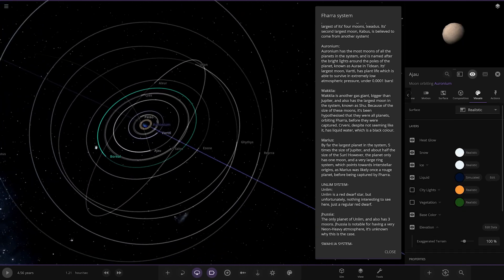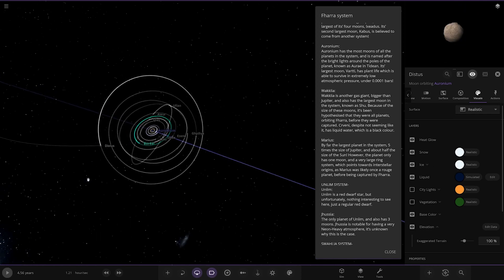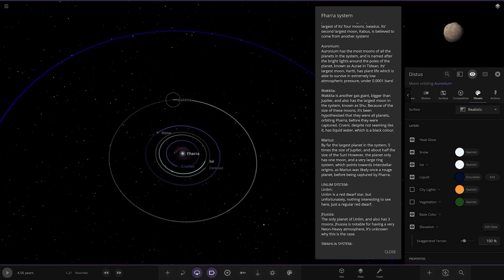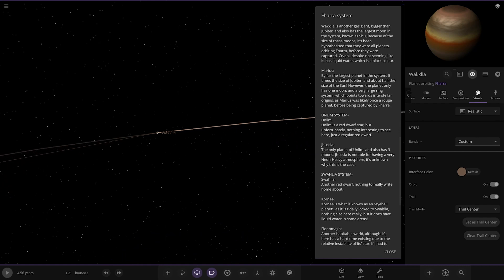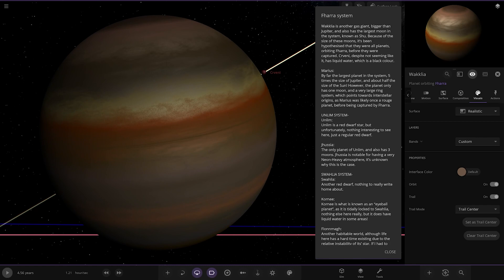Going through all the other moons of Aurorium as well. Next up we have Wakula — another gas giant bigger than Jupiter. It has the largest moon in the system known as Shu. Because of the size of its moons, it has been hypothesized that they were all planets orbiting before they were captured.